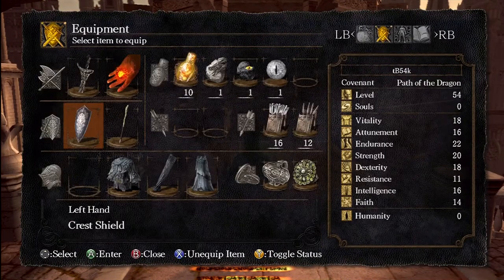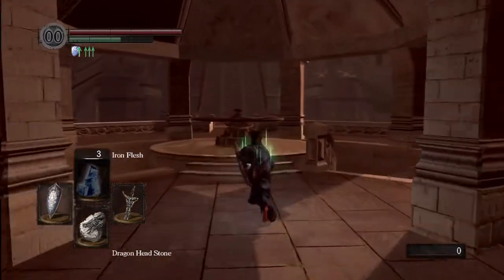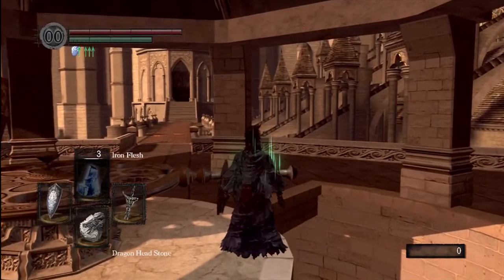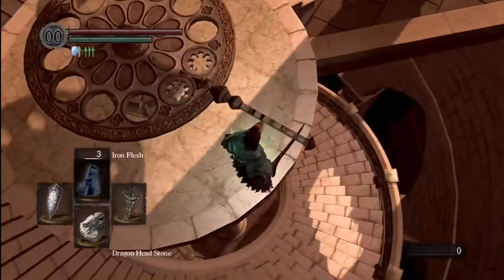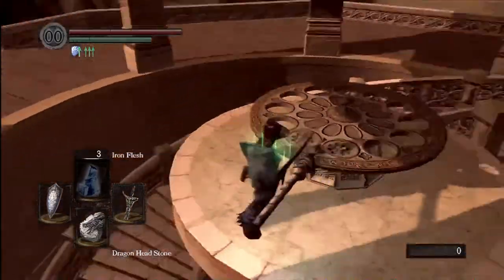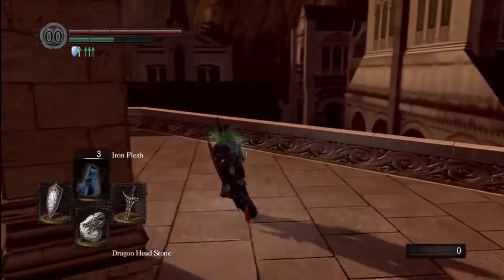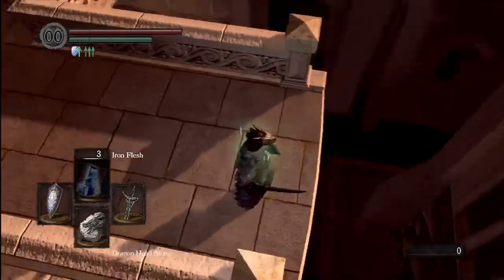Go forward and there's going to be a gargoyle there — I had already beaten him, so you don't see that. I've already done this; this is my second time spinning that center coil or lever. The first time you spin it, it'll take you down to the second gargoyle. After you've beaten the second gargoyle, spin that lever twice.